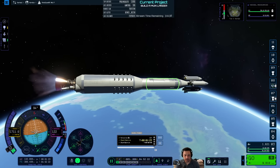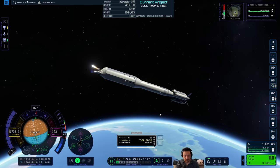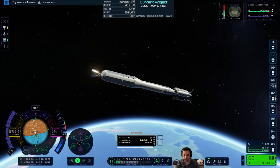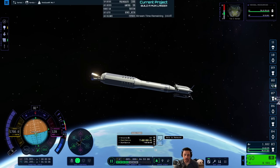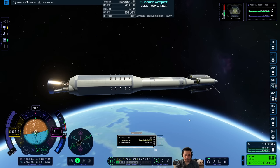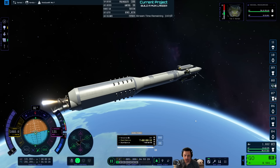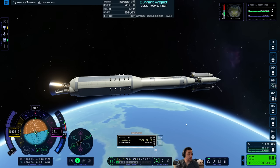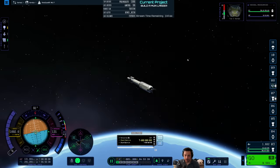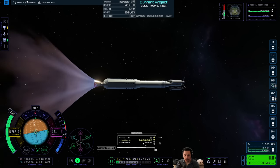The required delta V for the circularization is only about 500. I should wait until I'm closer to the apoapsis. I'm doing a little burn so I can point at the maneuver node and fast forward into the maneuver. The game looks good — it really does. The next time I stream this I might be streaming on a new computer, meaning it will run better. My computer's now three and a half, pushing four years old, and a lot of the parts need to be replaced — planned obsolescence. Look at that plume — looks real nice.